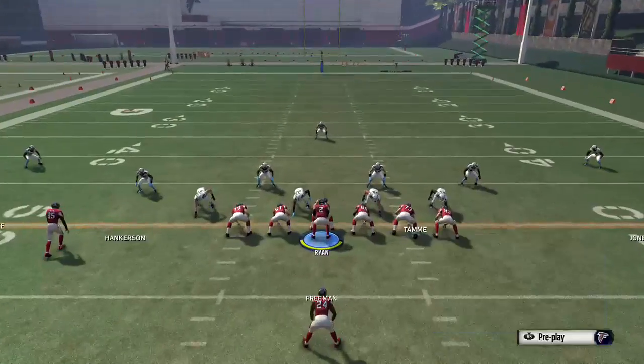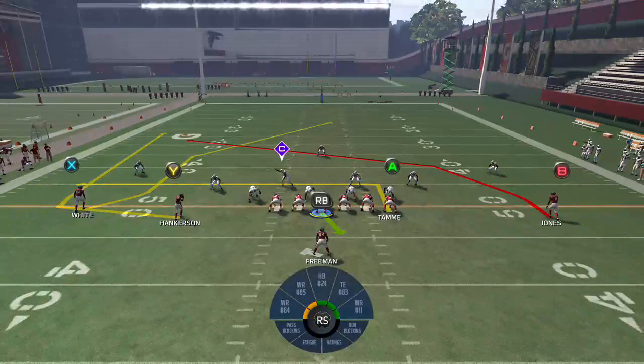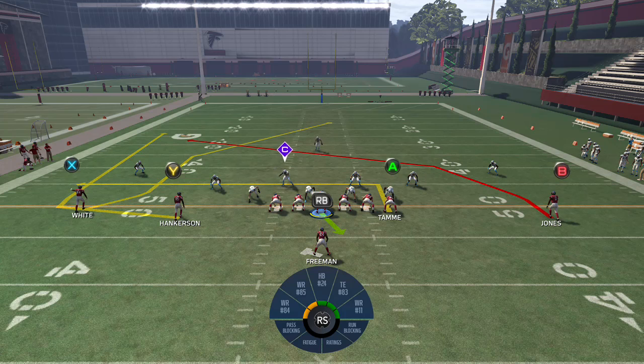The next setup is put the A on an in and hit the B as well. By design, the X receiver is going to get a hat on the free safety. If you time the throw right, you're going to get some really good yards after the catch if you get around that free safety, and a lot of times that results in a touchdown.